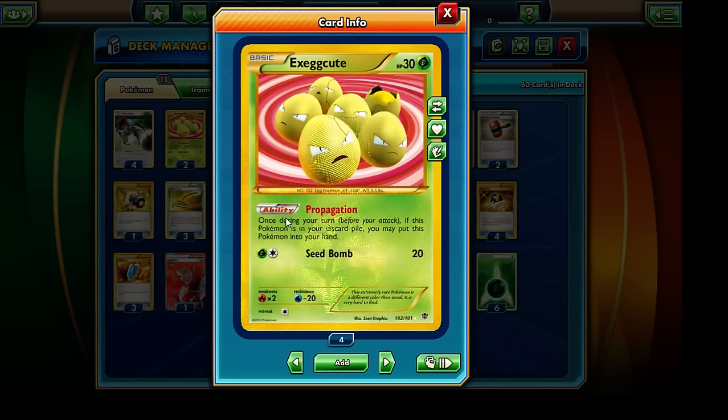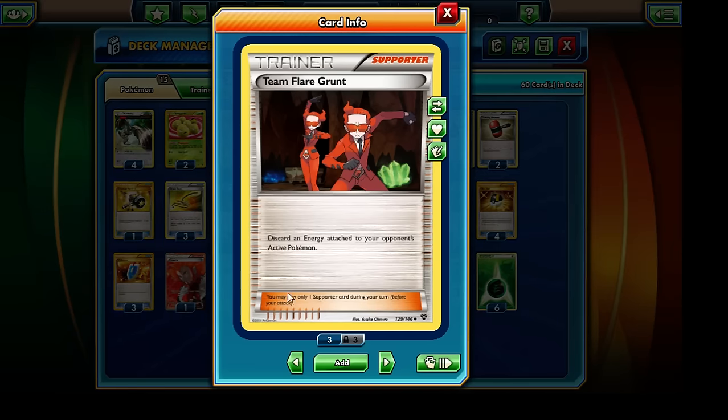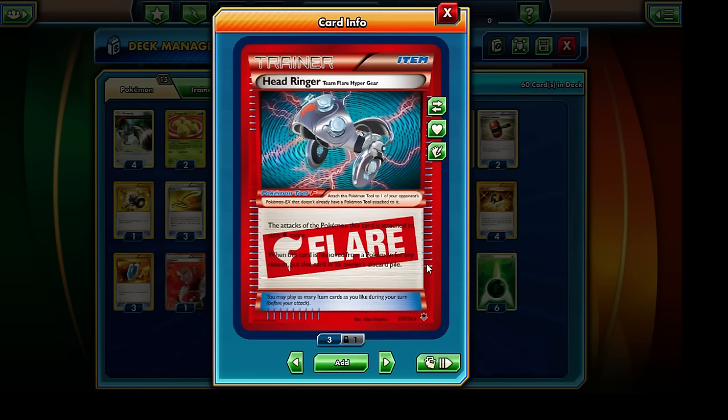Unfortunately, our Pokemon are very easy to knock out, and we have to make it such that we are able to deck out our opponent before they're able to draw to six of their Prize cards. So we have a lot of cards to try and slow down our opponent. One of those cards is going to be Team Flare Grunt — an Energy Disruption Supporter card that will allow us to discard an Energy card attached to our opponent's active Pokemon. We are running a single copy. We're also running two copies of the Head Ringer, which will force our opponent's EX Pokemon to need an additional Energy card to attack.